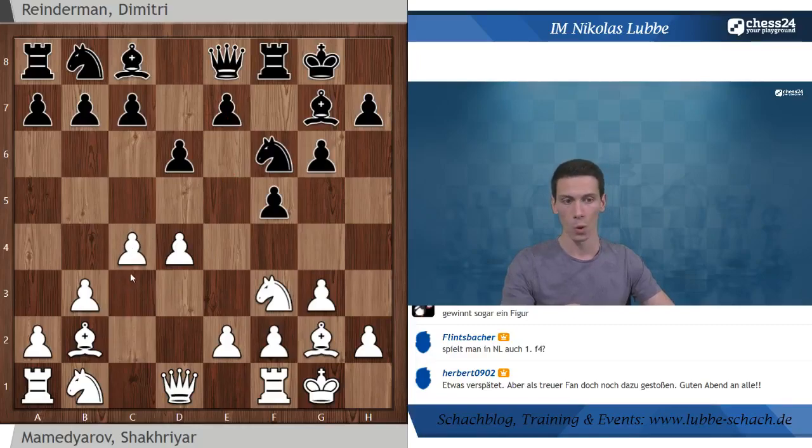Weiß spielt C4. Es gibt viele Möglichkeiten für Schwarz zu spielen - die Stellung ist ein kleines bisschen besser für Weiß, wie das aber eigentlich immer ist, wenn man gegen Holländisch spielt. Wenn der Schwarzspieler weiß was er tut, hat er seinen Plan, und wenn Weiß keinen Plan hat, kann das auch mal schwierig werden. Hauptzug ist wahrscheinlich sowas Richtung Springer A6 oder C6, Figuren weiterentwickeln und dann E5 spielen. Hier hat sich Reindermann für Springer G4 entschieden mit der Idee, E5 sofort durchzudrücken.